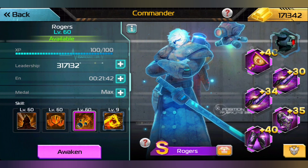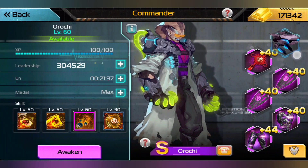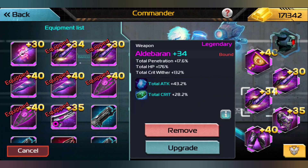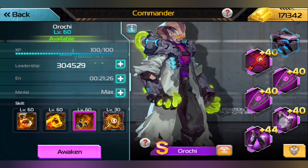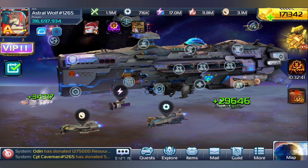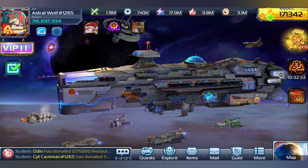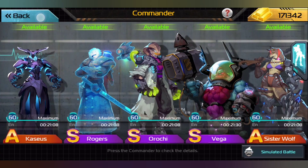Rogers is going to be really nasty to deal with — I'm very happy about that. Orochi is already at level 40 equipment, so what I think I might want to do is try to level up the Antares, because that's what's going to be big in helping Rogers grow. Right now what we want to do is wait for a good event that will give us good rewards for increasing leadership and commanders.